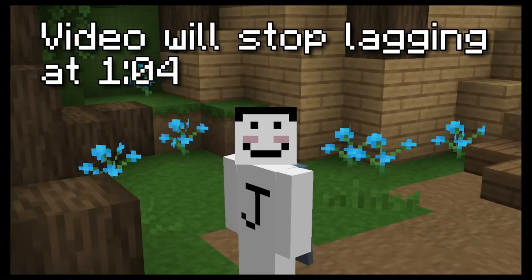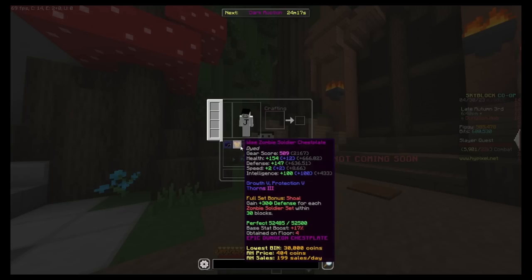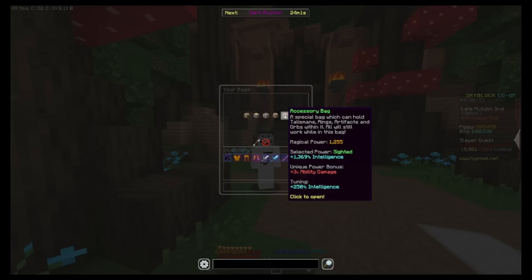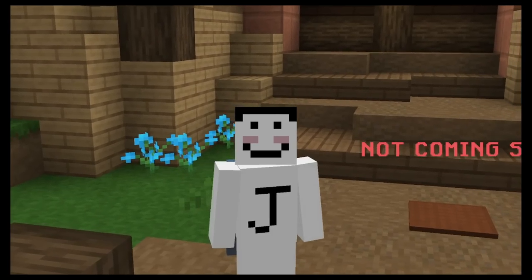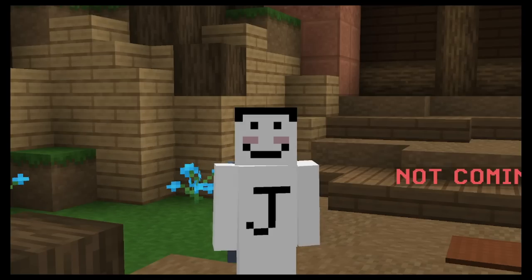Time to start doing some dungeons. As you can see, this is the 1 million coin setup I decided to buy. I feel like this setup is going to carry me all the way up to floor 3, mainly because I have 1200 magical power which is definitely overkill. This video is in no way a guide — it's just me having fun.